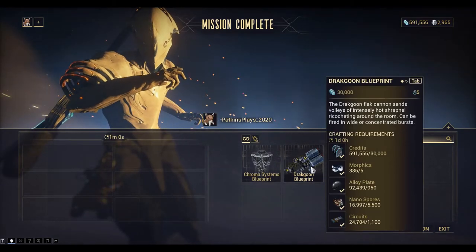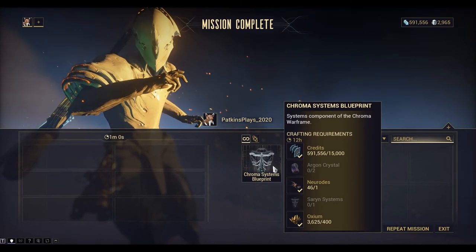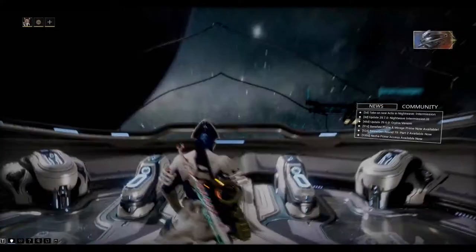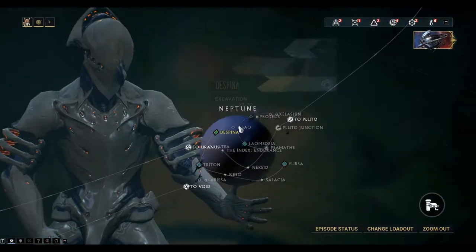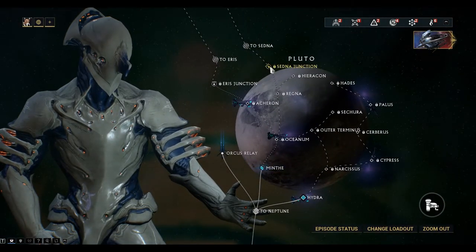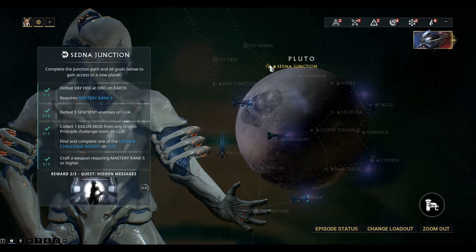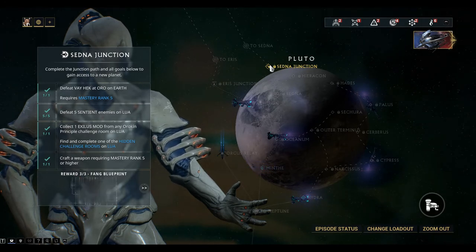Okay I got a Kramer Systems blueprint and a Dragoon, which is a kind of shotgun. And that's it guys, I hope you liked it. Click like if you enjoyed the video and click subscribe if you want to see more in the story mission series, and we'll see you next time.